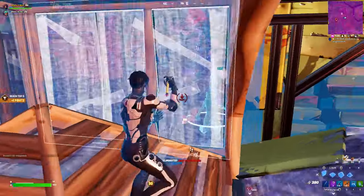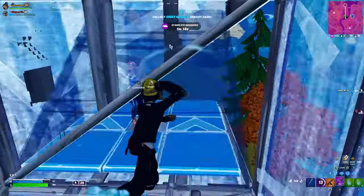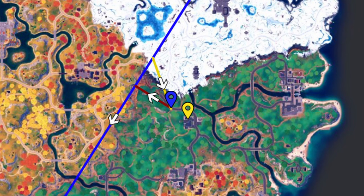Now, the secret that will make you a drop master is the timing with which you exit the bus. You want to exit a bit earlier than the perpendicular from the bus towards your drop. In human terms: if the blue line is the bus and the blue marker is your perfect drop, the red line is the perpendicular — the one that forms a 90-degree angle — and you want to be doing the green line. This is because you will be a bit faster than the perpendicular.